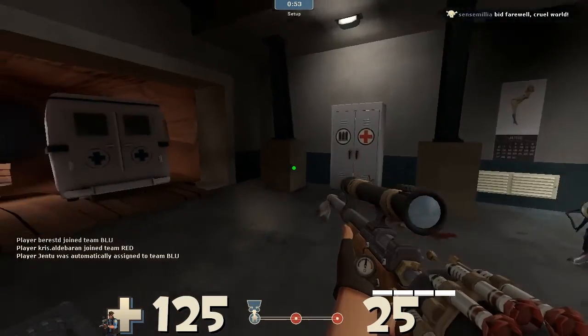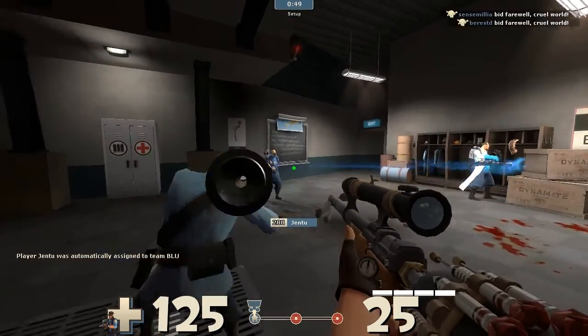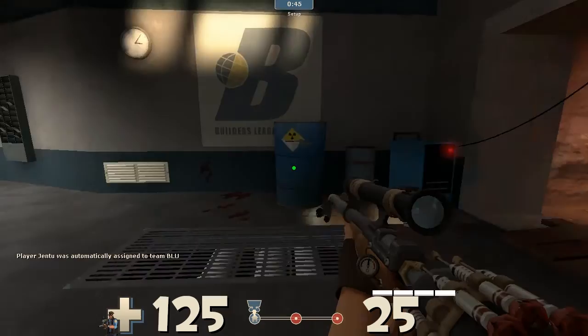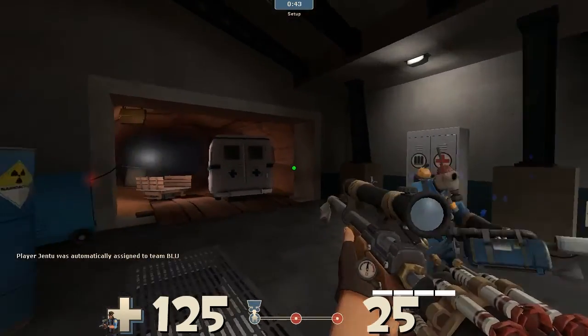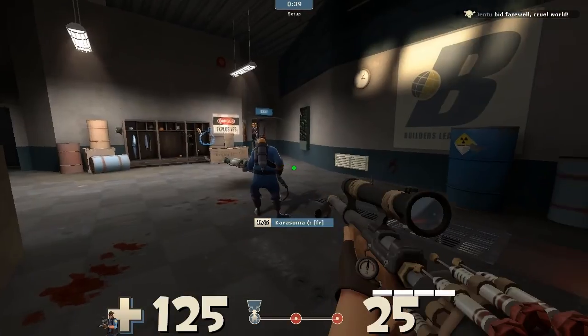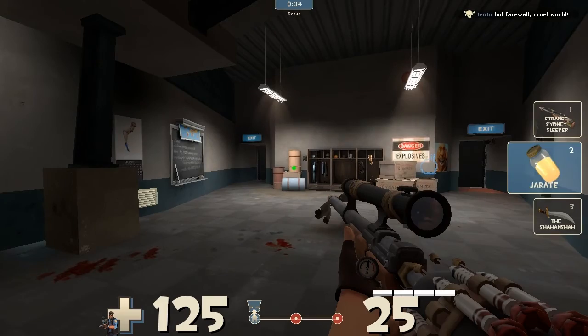Hi people and welcome back to a new TF2 video. You may remember last week that I started using weapons that I never ever use in TF2, and the first one I used was the default sniper rifle. I'm normally a huntsman sniper, so this week continuing on that, I'm using another sniper rifle which is the Sydney Sleeper.